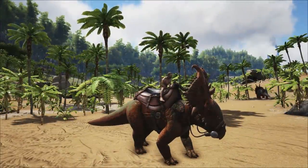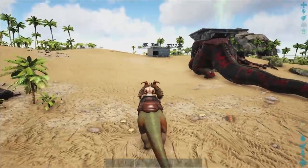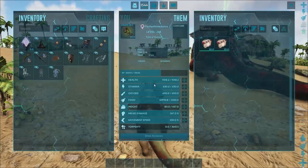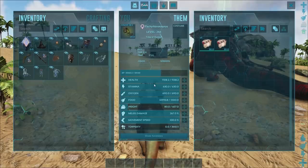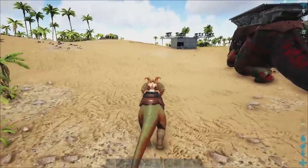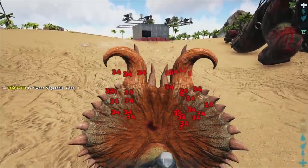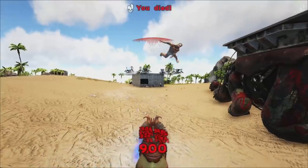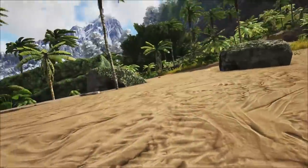Coming in at number 7, we have the Pachyrhinosaurus — kind of like the cousin to the Trike. He's at number 7 because he's a little bit more difficult to tame than the Trike. He's got a Mastercraft saddle, and the good thing about the Pachyrhinos is that when their faceplates are shot, you actually take reduced damage. We're only taking about 34 damage and then 8 damage from the small auto turret — a really reliable way to soak. However, when Tech Turrets come into play, that's when you've got to start worrying, because you can easily get shot off the back if you're not wearing protective gear.